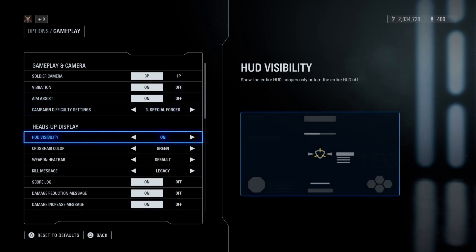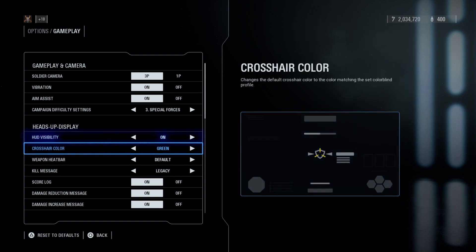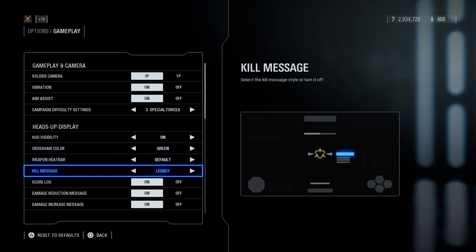Heads-up display or HUD visibility is something I'd quickly like to mention. If you turn it to scopes only or off, all your display elements like your health, stamina and abilities will disappear and you'll get a nice cinematic screen. This is terrible for dueling because you can't see anything, although it can be a fun challenge with friends, or you can turn it off when dueling a low-level player to give yourself a challenge. Down here you can also customize things like changing the color of your crosshair or moving the kill message to the side.